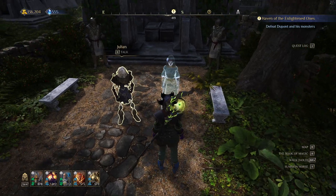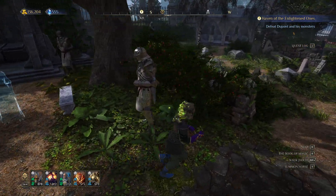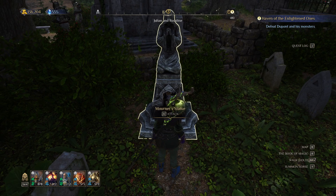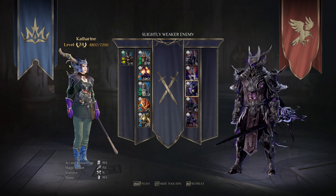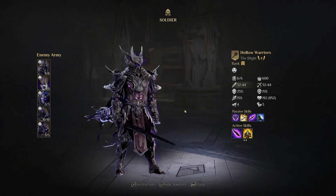I need to cleanse the statue. Fight the Blight — this statue? Okay, not a big fan of fighting the Blight, but okay. That's a big stack. These are the combined warriors.